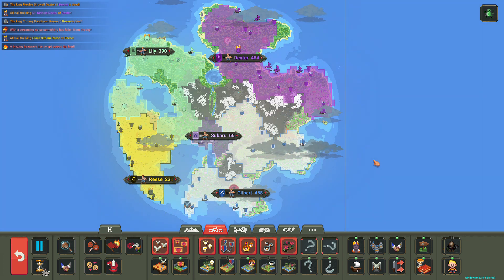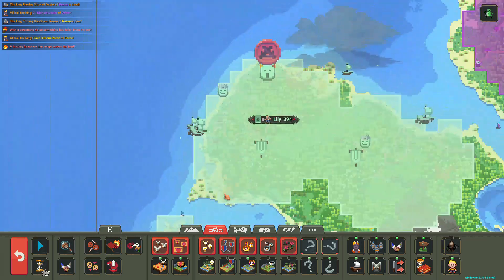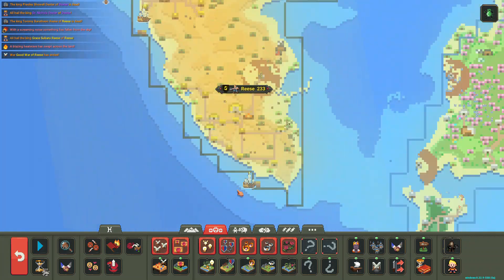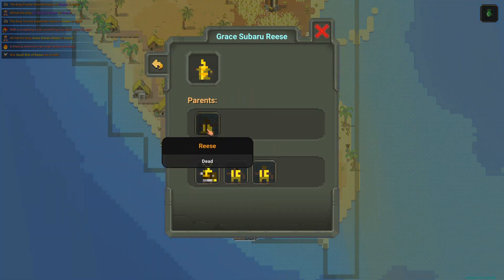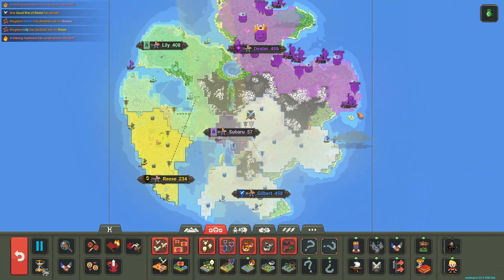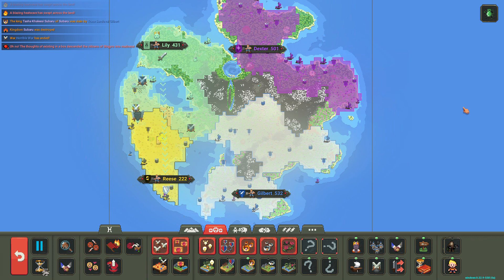Grace Subaru Rhys — that's a family combination, I think. So two families together — that's what happens with the name mixing. Let's just kind of let them simulate now. Let's check the cultures real quick.